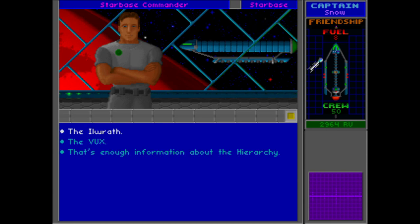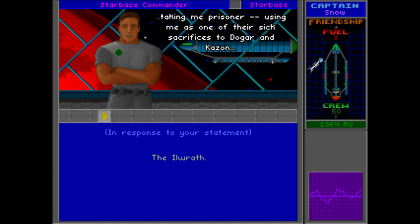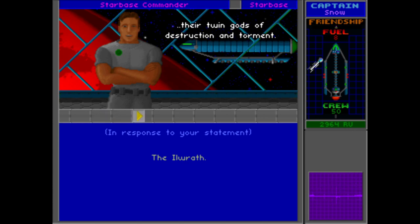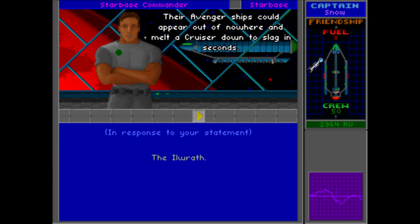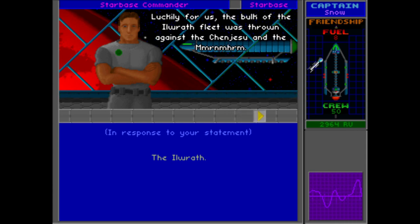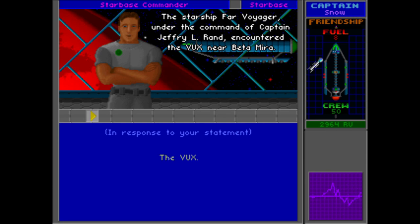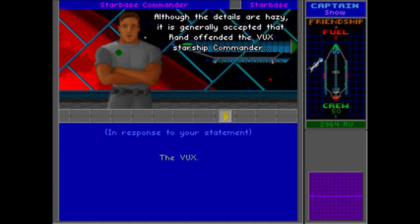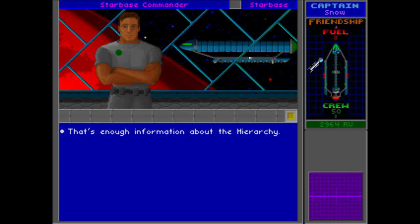Another location of note: Eta Vulpeculae. Hayes still has nightmares about the Illwrath — those spiders taking him prisoner and using him as one of their six sacrifices to Dogar and Kazon, their twin gods of destruction and torment. Their Avenger ships could appear out of nowhere and melt a cruiser down to slag in seconds. Luckily the bulk of the Illwrath fleet was thrown against the Changesu and the Myrnaher. Finally there's the Vux — the Starship Far Voyager under Captain Jeffrey L. Rand encountered the Vux near Beta Mira, and it's generally accepted that Rand offended the Vux starship commander with an inadvertent insult. So we have the hint that the Vux are near Beta Mirai.